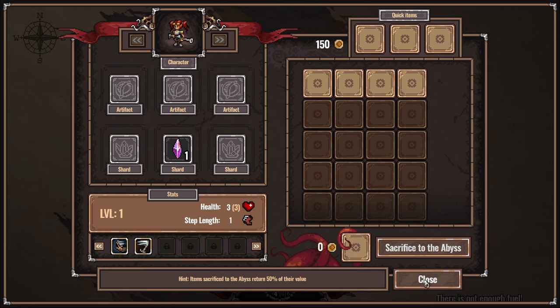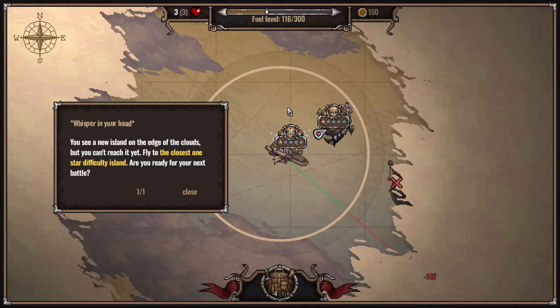Sacrifice to the Abyss - item sacrifice to the Abyss returns 50% of their value. Another ship. You see a new island on the edge of the clouds, but you can't reach it yet. Fly to the closest one. Start difficulty island - are you ready for the next battle? It's another little island.